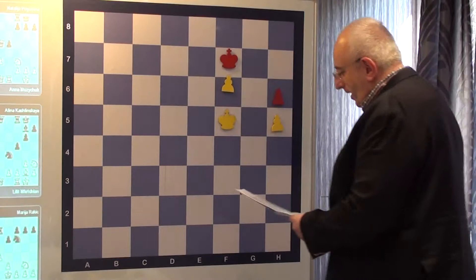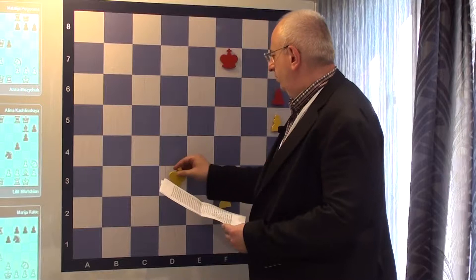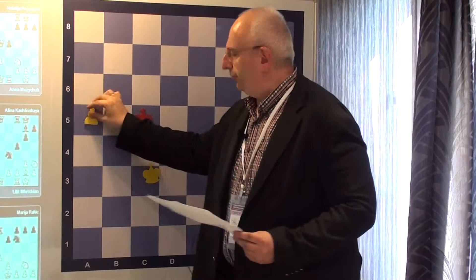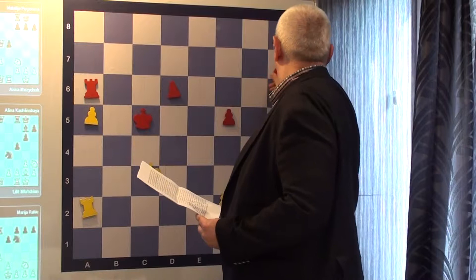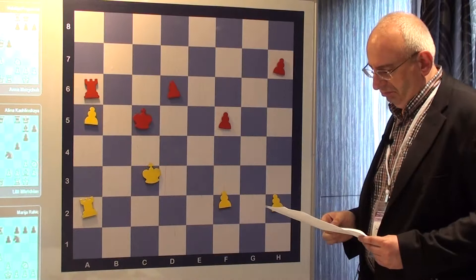Back to our ending. White didn't need strange attempts. White played very straightforwardly — just King C5, keeping opposition with King C3.